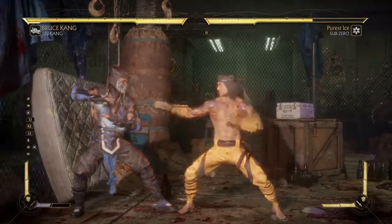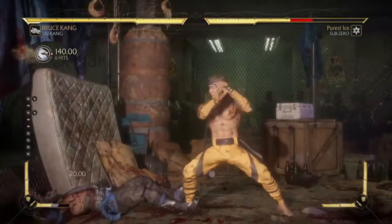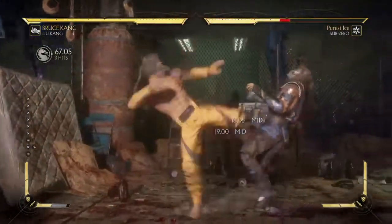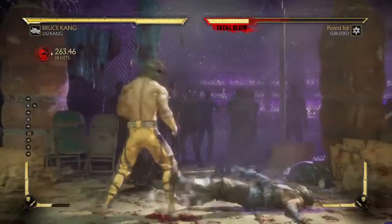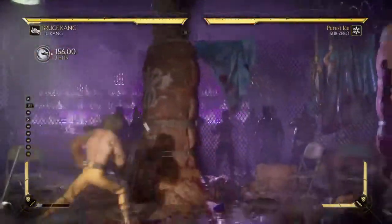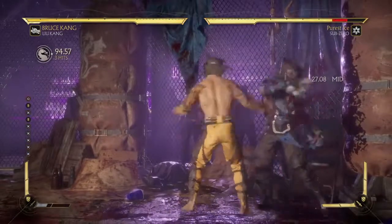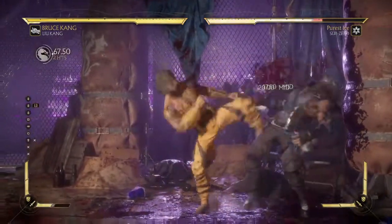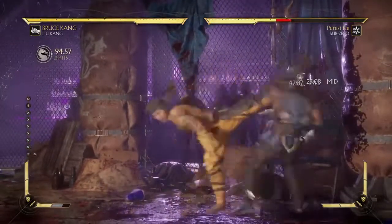This right here is basically what you want to shoot for if you're working in the corner or even in the mid — hit confirming. Make sure you hit confirm, because you don't want to keep doing the 4-3-4. Eventually there is some kind of way you can interrupt it.